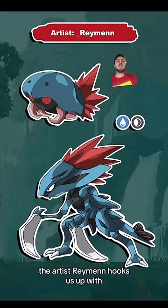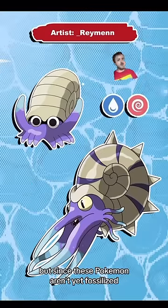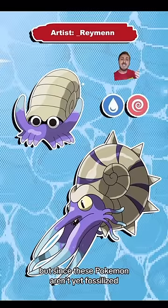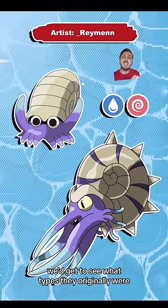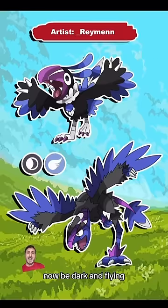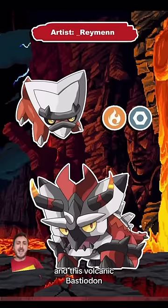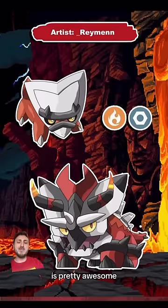The artist Raymond hooks us up with some incredible art. Most of the fossil Pokémon are rock type, but since these Pokémon aren't yet fossilized, we'd get to see what types they originally were. For example, the Archeops line would now be dark and flying, whereas the Caracosta line could have easily been water and steel, and its volcanic Bastiodon is pretty awesome.